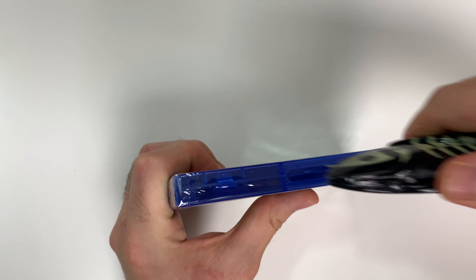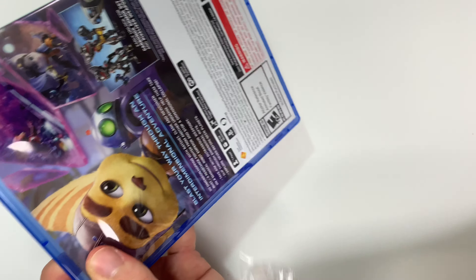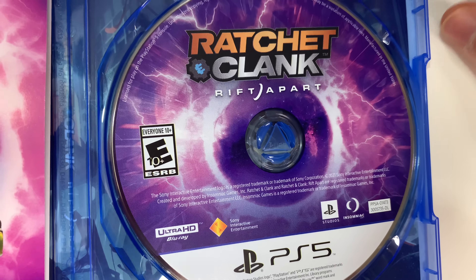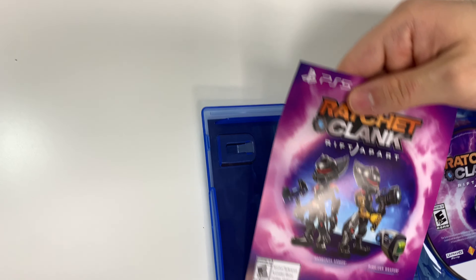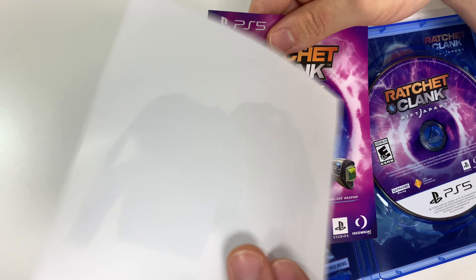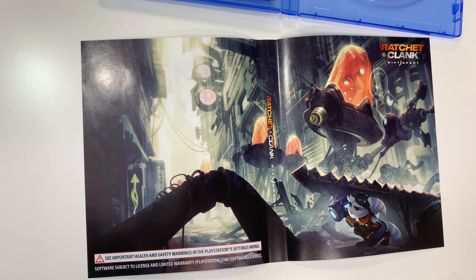Let's go ahead and open it up. We have the game disc right here, and this should be our voucher. Yeah, we have the code right here — there's the expiration date once again. On the front you can see what it looks like, and there's also this little merchandise advertisement here. Then we'll take a look behind the front cover where we'll see this little mini poster.